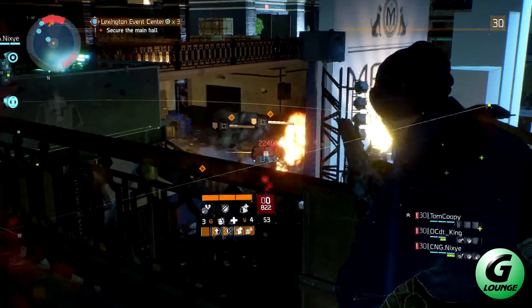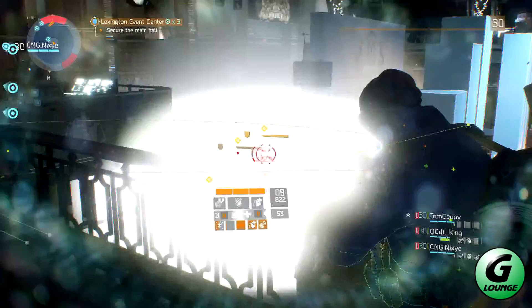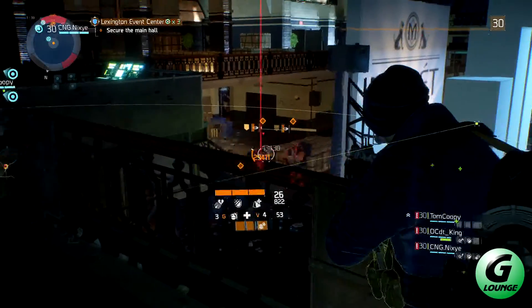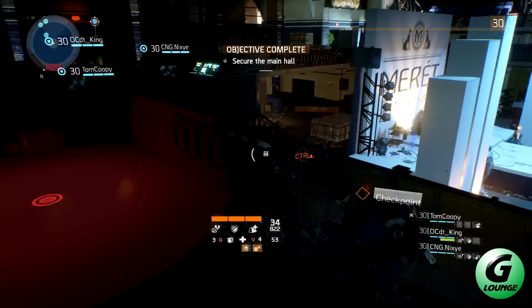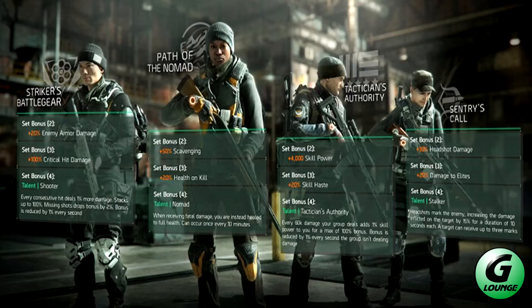Hello guys, it's me Superfly for Gamers Lounge, and I'm going to be bringing you all the new gear sets in the Incursions update. There are four of them: Striker's Battle Gear, Path of the Nomad, Tactician's Authority, and Sentry's Call. I'm going to do a quick rundown of each one and all their statistics.